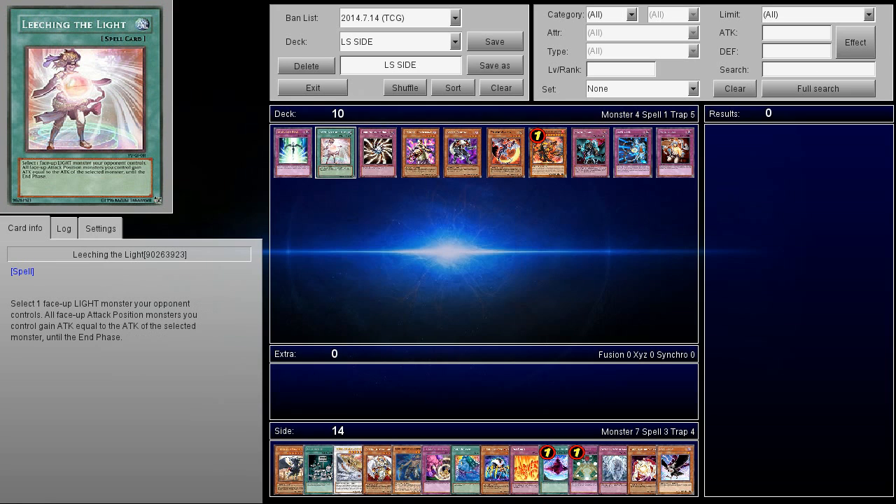Next up, we have Leeching the Light. This card is insane if you're playing Agents, because if you're playing Agents, let's say they summon Judgment Dragon and blow up the field — you go ahead and summon your Venus, get out Triple Shine Ball, select the face-up Judgment Dragon, and all face-up attack position monsters you control gain attack equal to the attack of the selected monster until the end phase. Now all your Mystical Shine Balls gain attack equal to that Judgment Dragon, so each one of those Shine Balls now has 3,500 attack — it basically opens up so many OTKs.